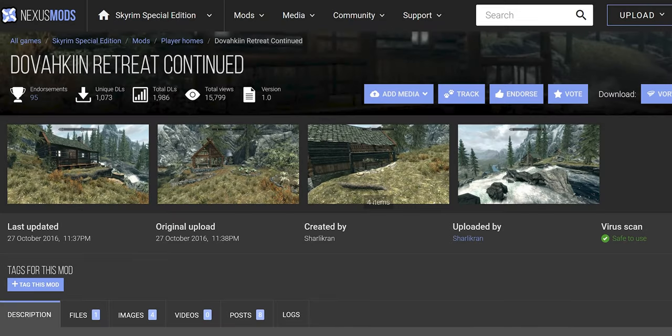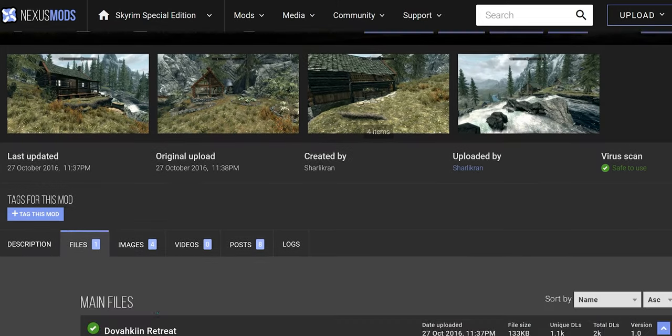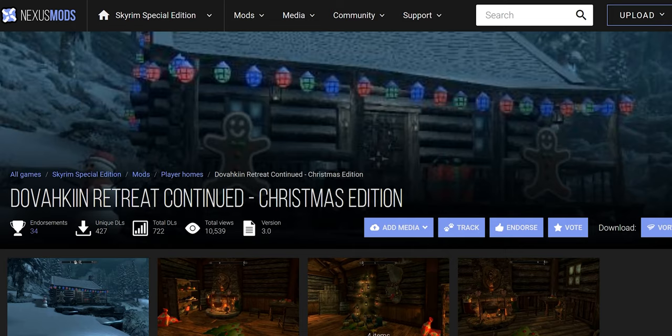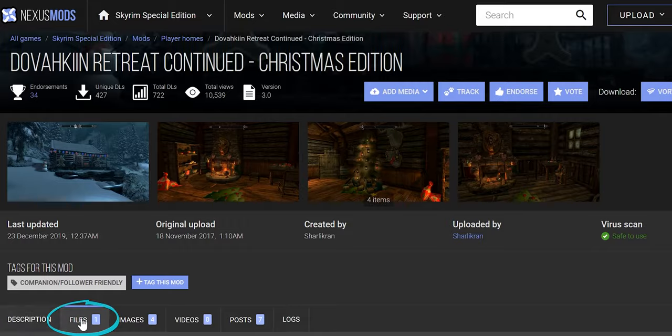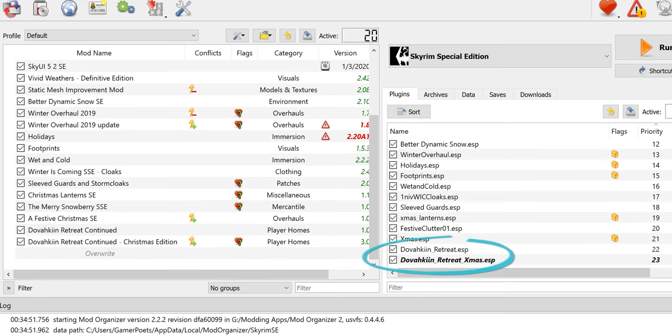But who put them there? First, we need the original Dovahkiin Retreat — mod page, files, download, install, activate. Now for the Christmas add-on: mod page, files, download, install and activate. Make sure this loads after the original. Now go get some hot chocolate and kick off those snowshoes.